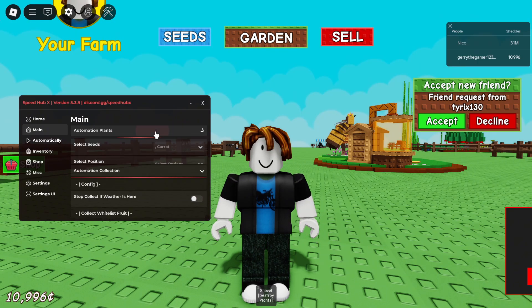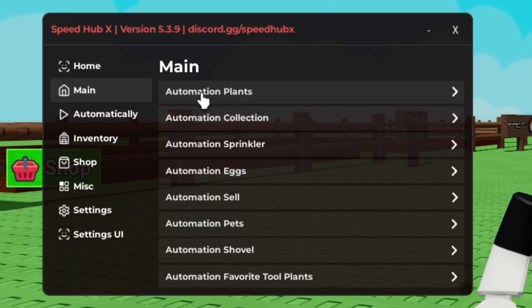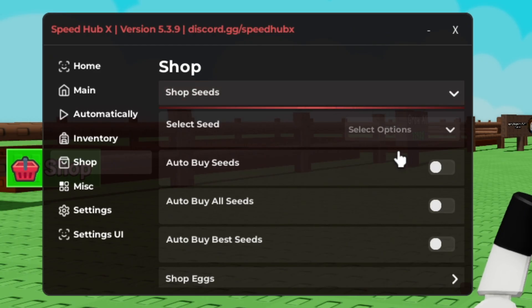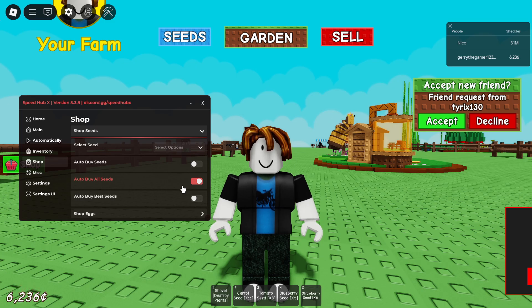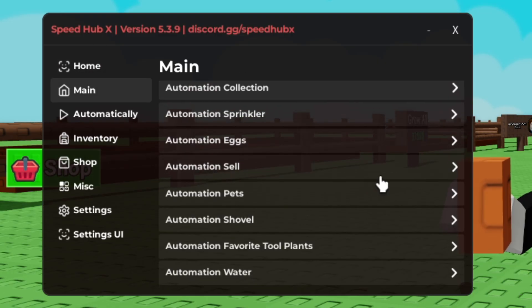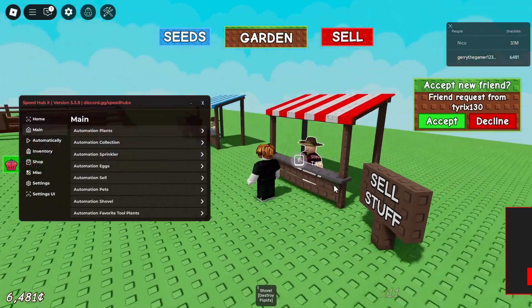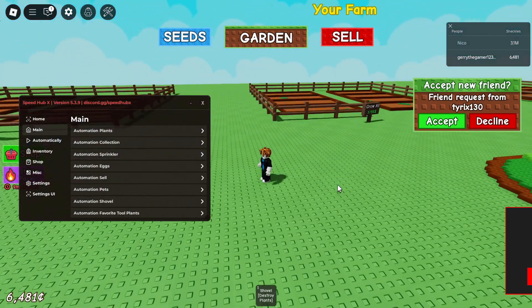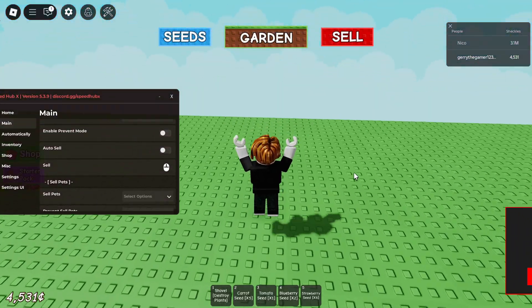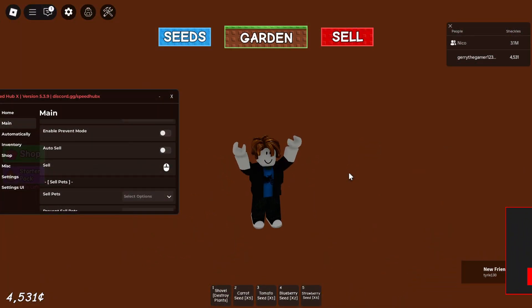I'm not using this script to its full potential because that would make for a long video. What I recommend is using the automation plants, collection, and selling together. You also have the automatic shop option which will buy all the seeds — as you can see it has purchased all the seeds. Enable buying, enable planting, then selling, and it works like a charm. And that's about it for this video.